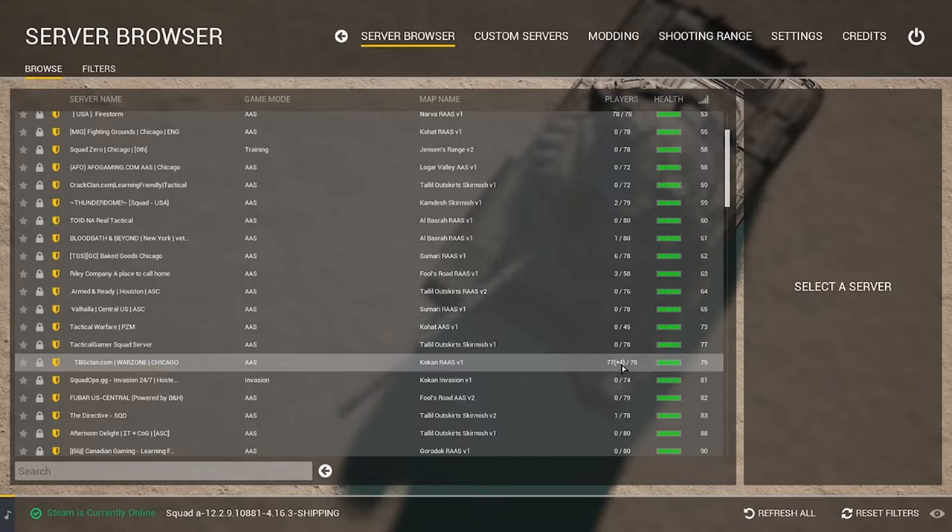The reason it's not 78 is because they have 1 reserve slot set up for that server. If you are on their whitelist, you are able to get in — they only have 1 position set up for that. As a spot opens in the general population, that reserve slot will move into general population and free up the reserve slot.